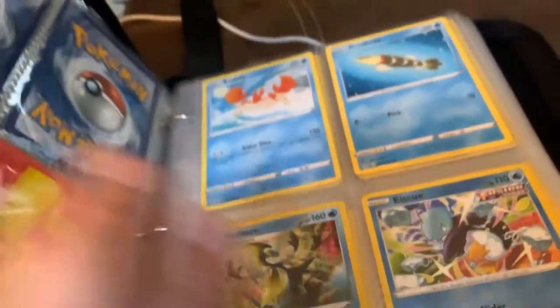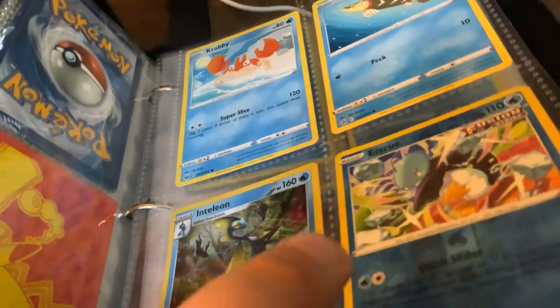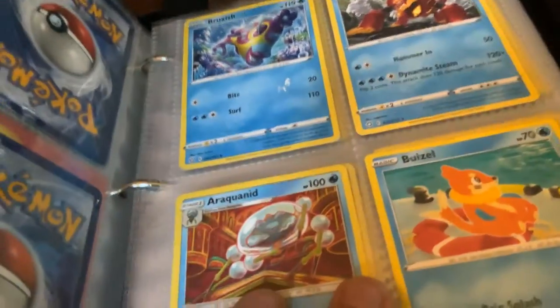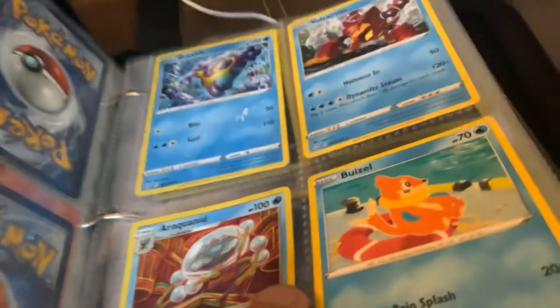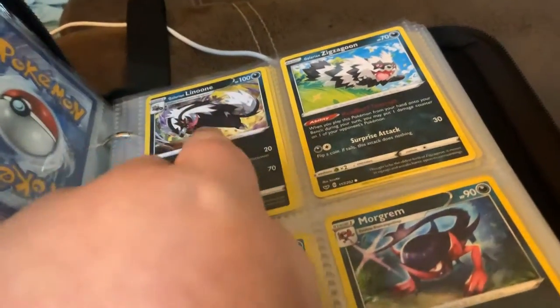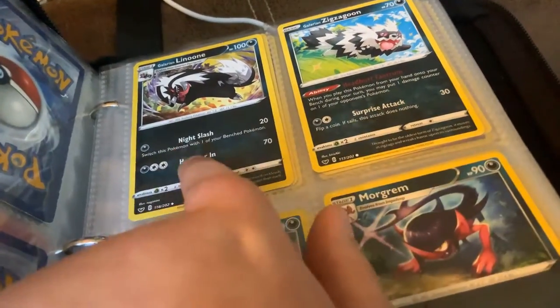Here's starting to water: Qwilfish, Crabby, Arrokuda, Inteleon, Eiscue, Bruxish, Malamar, Arachnid, Arachnid, Buzzwole, Galarian Linoone, and then Galarian Zigzagoon. That one evolves into that.